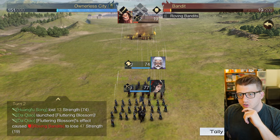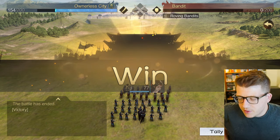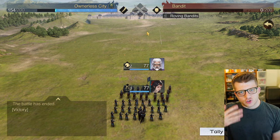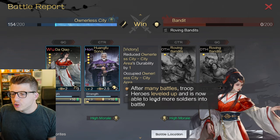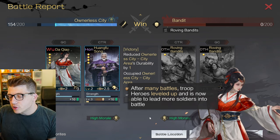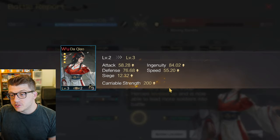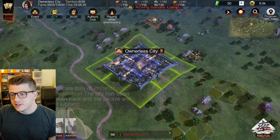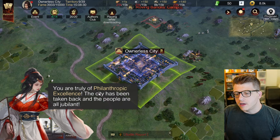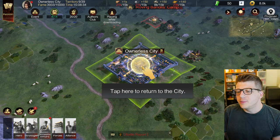She ulted now, which is insane! I'm excited to see a description of the skills. We've gained some experience here - after many battles, the troop heroes leveled up and can now lead more soldiers. We're level three for both of them, and it actually increases all of our stats including the amount of troops we can bring. We recaptured the city! The city has been taken back and the people are jubilant.